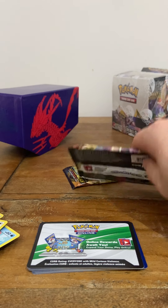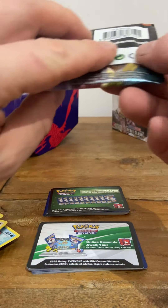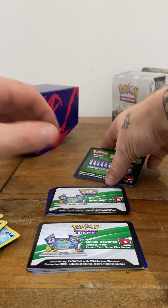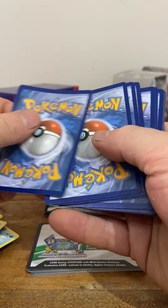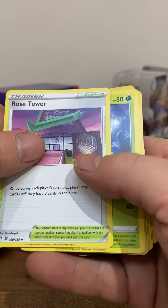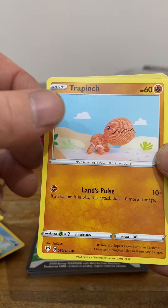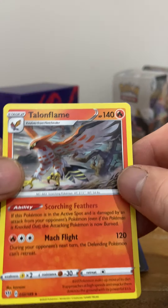What we might do is open one, two — all right, let's get this third one out, because we can at least finish on a high with these three packets. Give us a rough idea. We'll get that one first because it looks a bit crappy — one, two, three, four. Starly, holographic, and Talonflame.